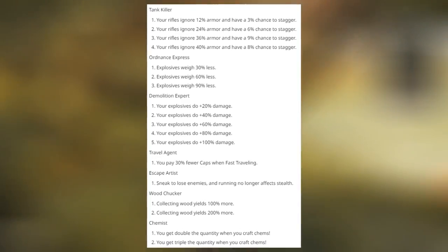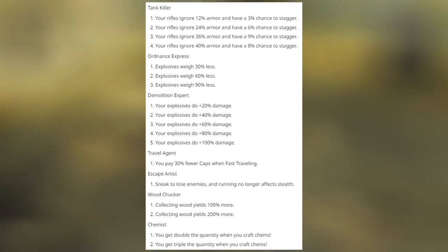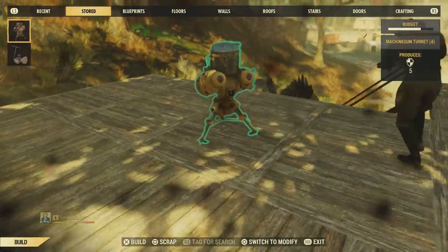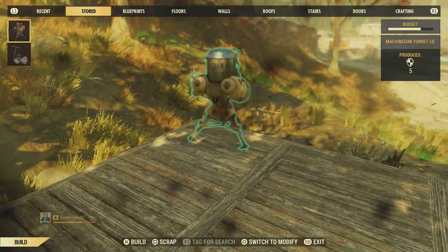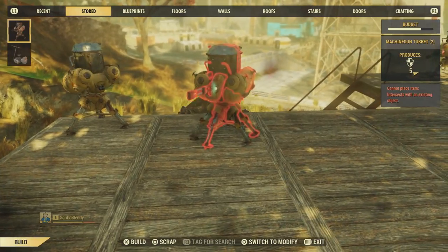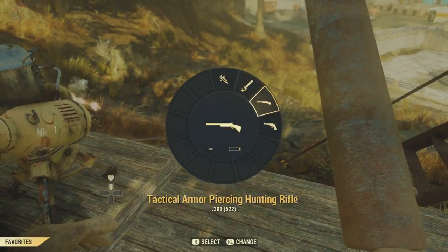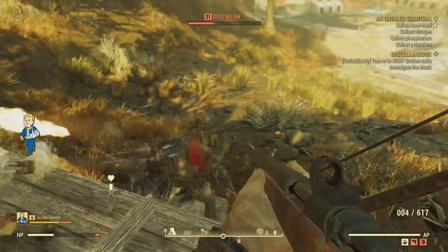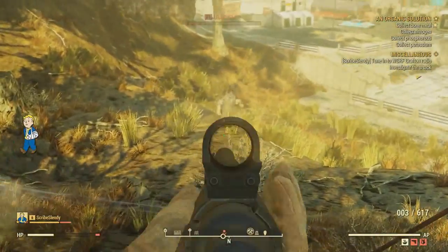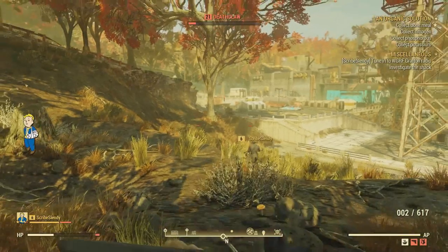Wood Chucker gives 100 and 200% more wood when collecting. And lastly on this page, Chemist gets you double and triple the quantity when you craft chems. So if you're making diluted stimpacks, which normally give two, you can have six stimpacks every time you craft with a fully upgraded Chemist perk. The diluted ones aren't as good, but you could have so many — and if you don't have the Pharma Farmer perk, this is a good route.